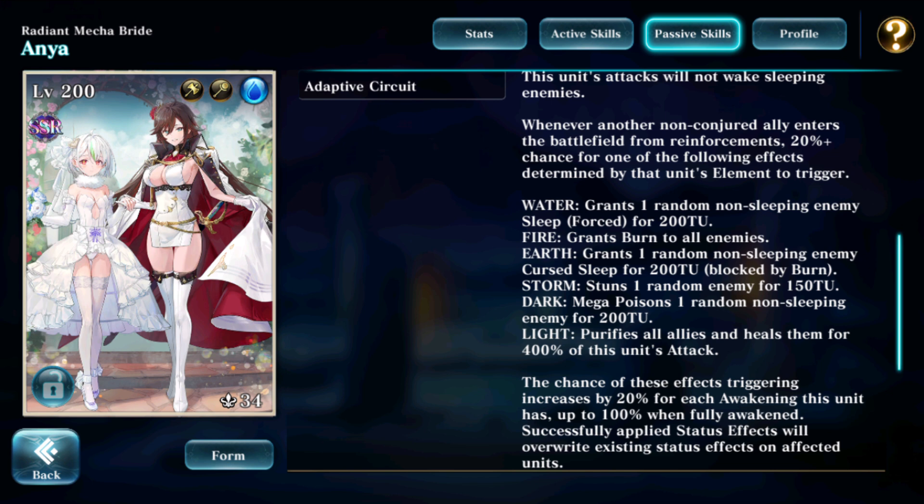The adaptive circuit also means that whenever another non-conjured ally enters the battlefield from reinforcements, she has a chance for one of the following effects to trigger based on the element of the unit that is entering. This is a scaling skill, so if you have her fully awakened, the chance is actually 100%. If a water unit enters, one random non-sleeping enemy will be forced to sleep for 200 time units. If a fire unit enters, this will actually grant burn to all enemies — so we'll need to be very careful here because this will actually wake up sleeping targets, which means it's really questionable whether you want to use fire units while you run Water Anya.